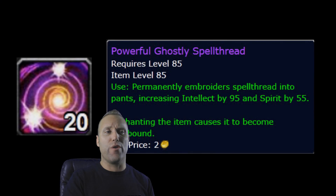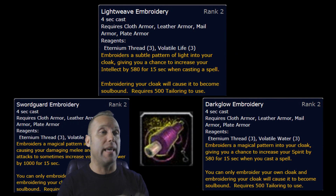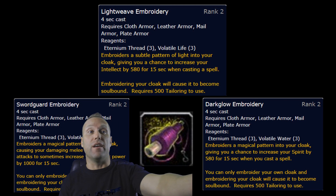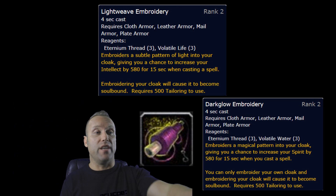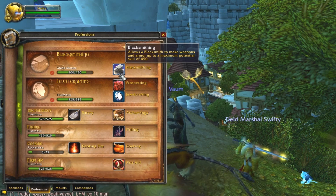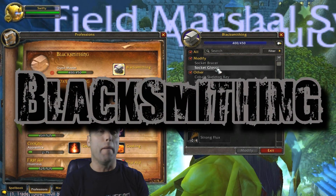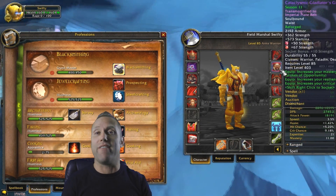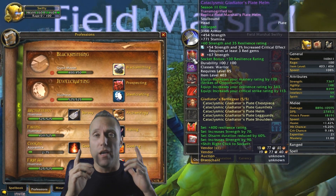Tailoring lets cloth wearers create powerful spell threads for their pants, but even better for PvP are the special cloak enchants with chance-on-proc effects — like a chance to gain 580 intellect when casting a spell, or a chance to increase attack power by 1000 for 15 seconds. Blacksmithing adds extra sockets to your bracers and gloves so you can slot additional gems. You can mix and match professions, but it's very important to max out both.